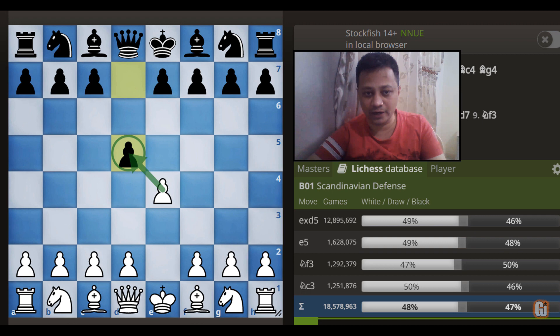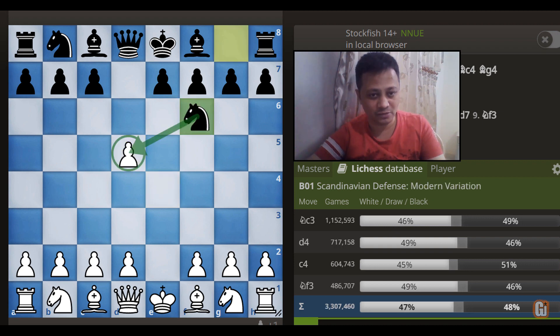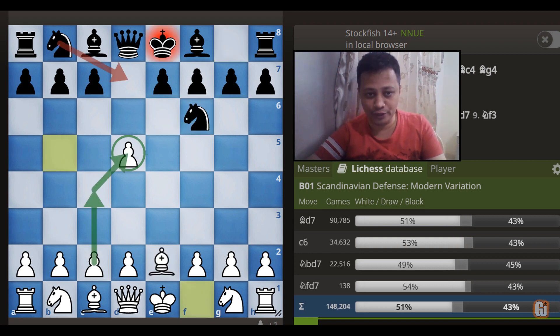After e4 and d5, the modern Scandinavian arises after e captures d5, and rather than capturing back with the Queen, Black plays the move Knight to f6. Here White has tried many responses, but I am going to recommend Fischer's move: Bishop to b5 check.